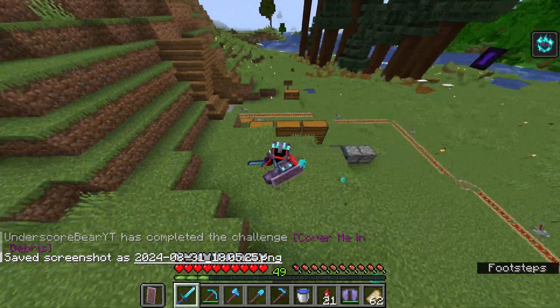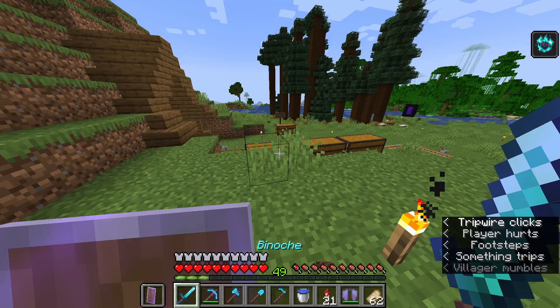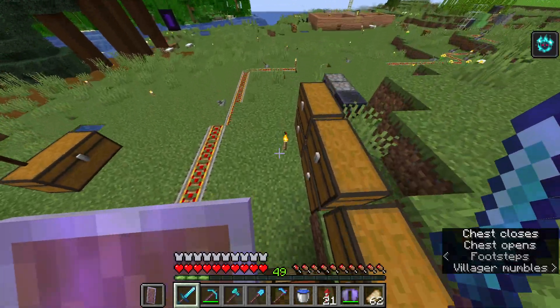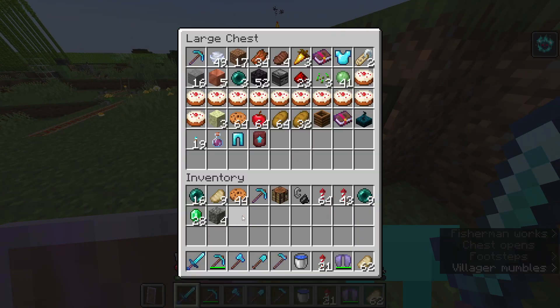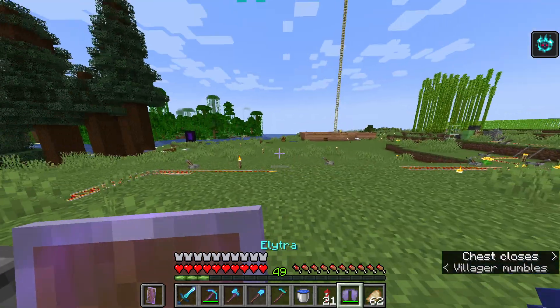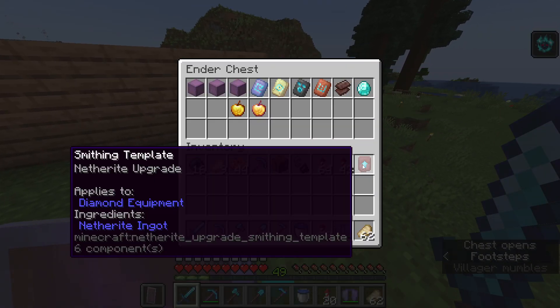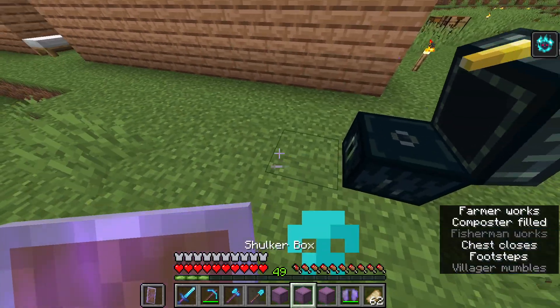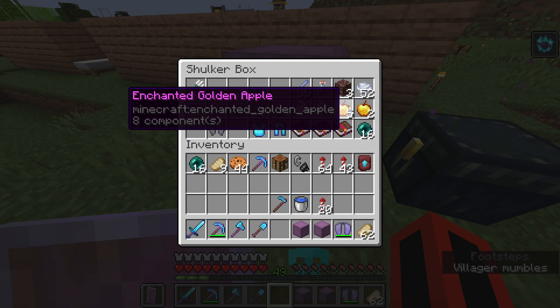You know, I was showing off the ancient city and now I accidentally got full netherite. So that's fun. Let me put some stuff away. Also, let's come over here — gapples, I have a good amount of those. Golden apples, we got a good amount of those.